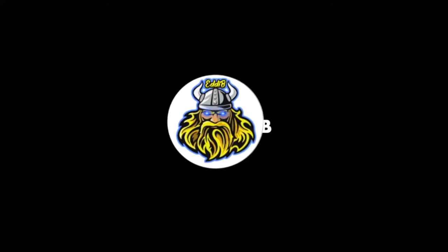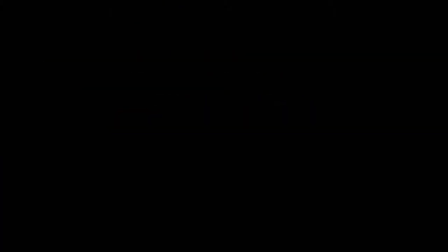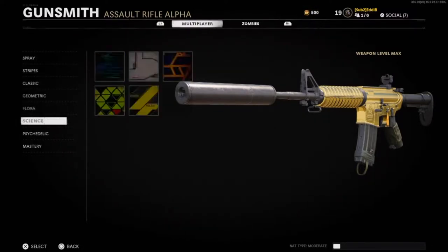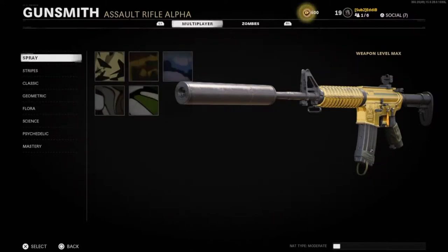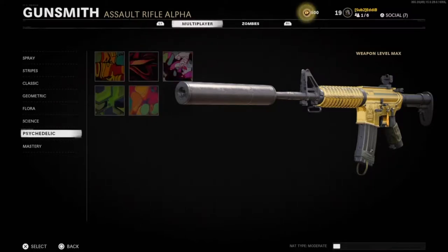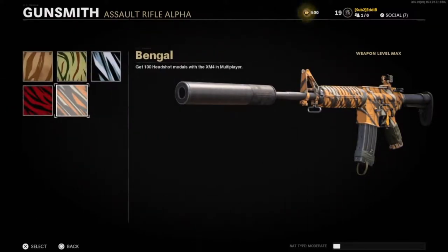First off let me give you guys some tips on how to get this camo pretty fast. The way you unlock camos in this game is the same as Modern Warfare — you have to rank up your gun to unlock different camo categories. In Cold War there are seven categories: spray, stripes, classics, geometric, flora, science, and psychedelic. The spray category is probably the easiest — all you have to do is get kills. For stripes it's a bit more challenging since you have to get headshots.